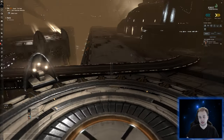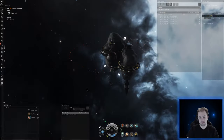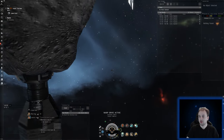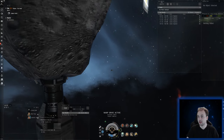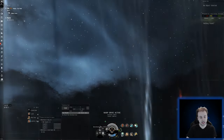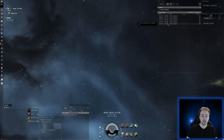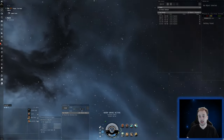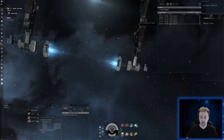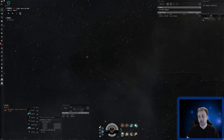So let's undock here. If you haven't actually probed anything before, here's the probe scanner. You get this via the scanner — this is a D-scanner down here and the probe scanner goes here. This is cosmic signatures — it can be combat sites, wormholes, data sites, relic sites, and stuff like that. I will show you how to get into NullSec and do those sites, since you will be earning a lot more ISK in those systems.